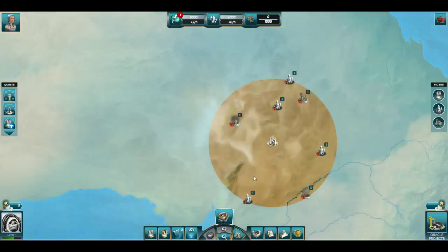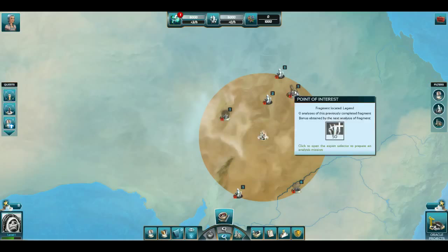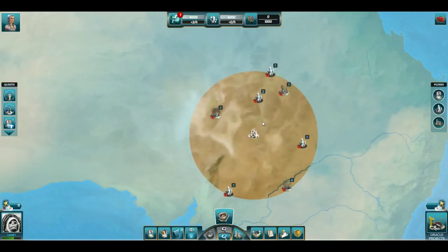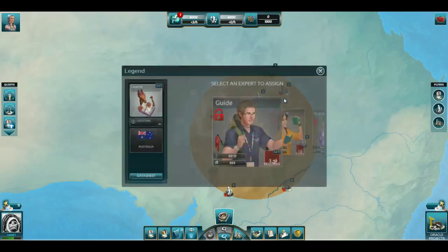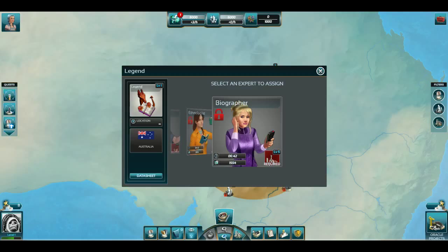We're going to do an action that uses energy. One of the first things you want to do when you establish your city is look at what knowledge fragments are close to your city. In this case, we've started close to dreams and legends. So let's see what the expert legends fragment requires. Right here, we can see that I have a guide, an ethnologist, and a biographer that can analyze this knowledge.